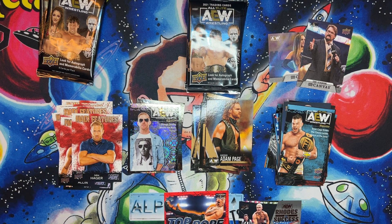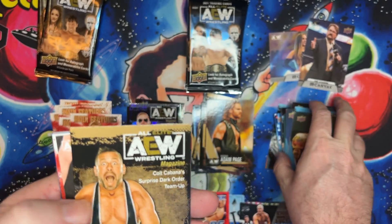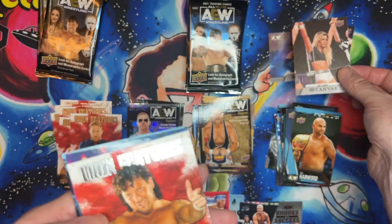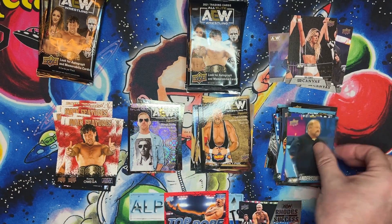Now that I'm looking for the finisher card I can't find it. Young Bucks got the gold magazine — there we go — Tye, number nine. There's a canvas, main feature, and those are base cards.